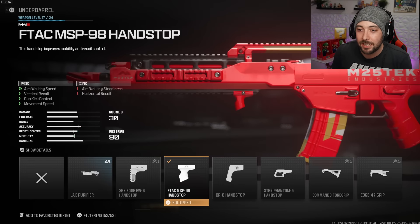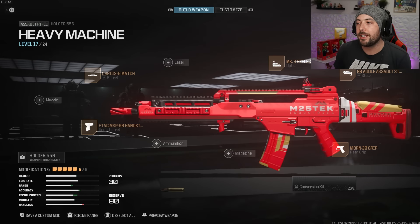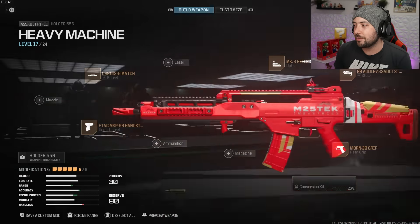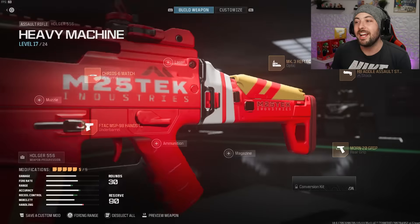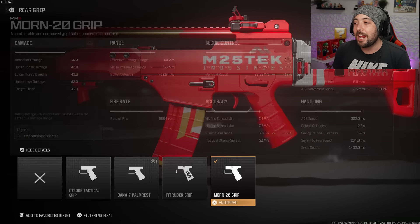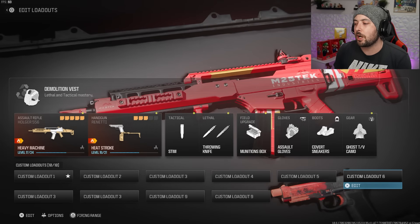The underbarrel is the F-TAC MCP — it helps control vertical recoil without losing any ADS or sprint-to-fire, and actually gains movement speed, crouch movement speed, and ADS movement speed. Then we've got the MK3 Reflector optic, the RB Atle Assault Stock for 13.6% horizontal and vertical recoil control and 9.4% gun kick, and finally the Mourn 20 Grip — no sprint-to-fire or ADS loss, with 10% gun kick, horizontal, and vertical recoil control. Awesome class.